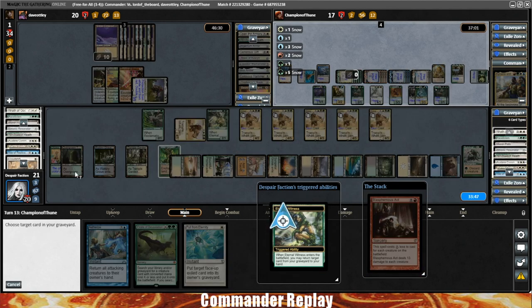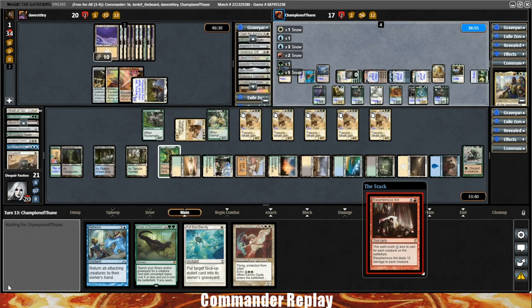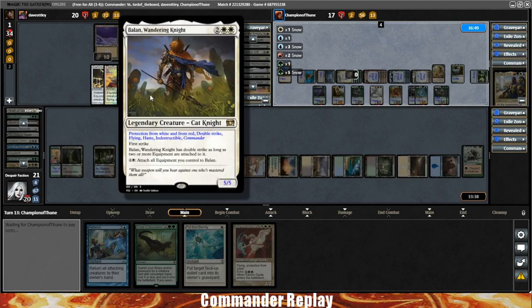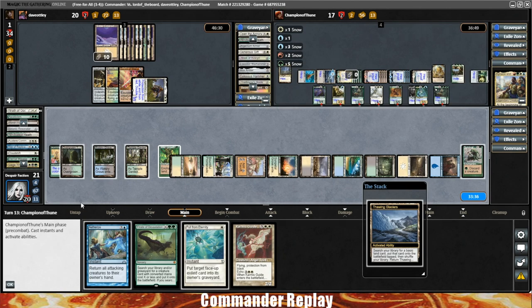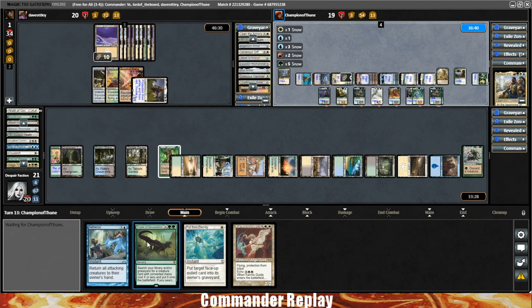Cloud Shift on Eternal Witness — Eternal Witness gets back Karmic Guide. Use the ability to get Karmic Guide back to hand. Blasphemous Act resolves. Opponents' creatures survive and Balan survives — we're the only one getting hit by that Blasphemous Act, which is unfortunate. Good news is opponents tapped up all their mana, so if we bounce them they won't be able to recast anything this turn and will probably have to discard to hand size.